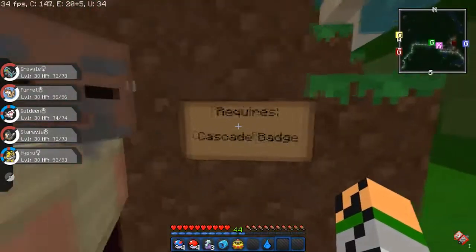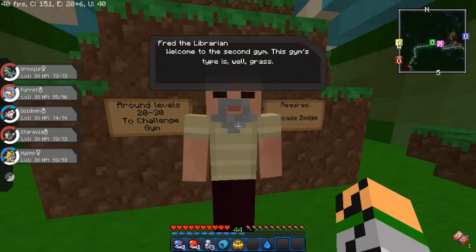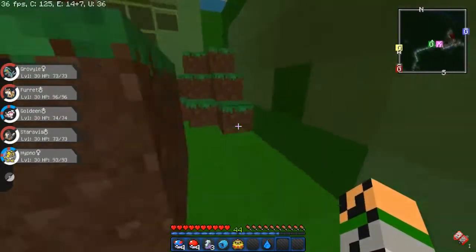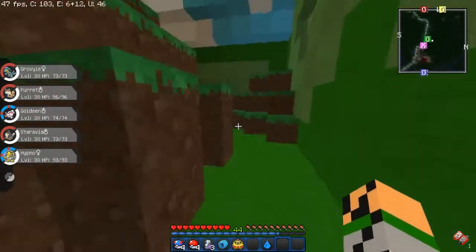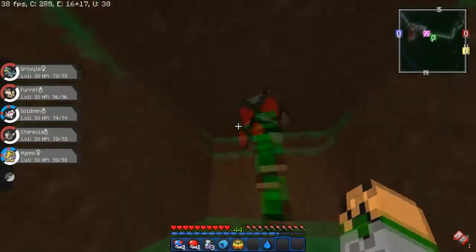All right, so it requires the Cascade Badge, which we have. Let's go baby! Fred the Librarian - welcome to the second gym. The gym's type is grass, well you can kind of see by all the stuff around. You cannot take on this gym if you don't have the Cascade Badge - we got it baby. Good luck! So this gym is grass, yes, obviously because he told me.